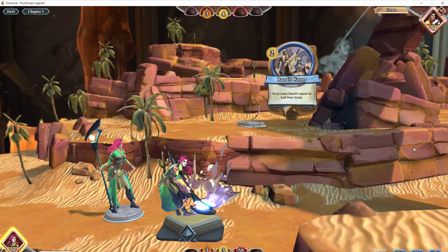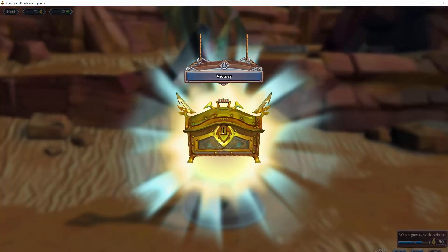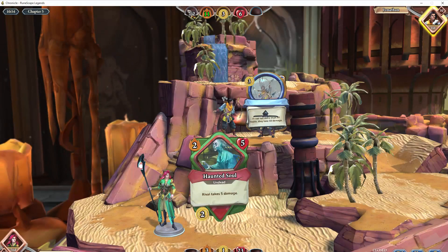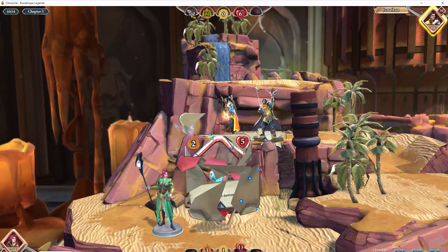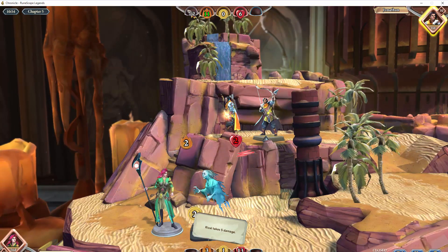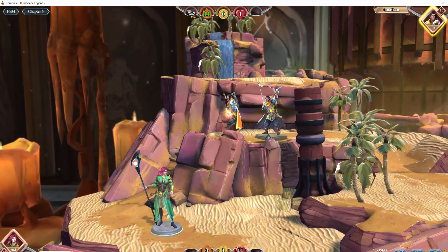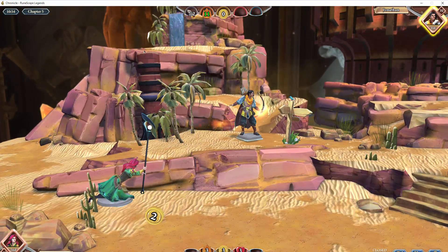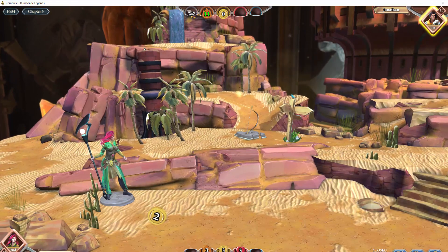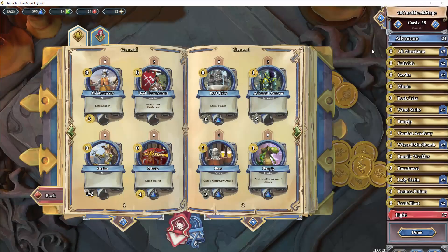I'll go into heroes more specifically in another video where I'll actually review each hero, so make sure to watch that if you want to decide what sort of play style you want to pursue. Back to deck crafting — if you are going to craft your own cards eventually, it's not as easy as you may think. You're going to take a lot of risks unless you speak to other people or have a look at the forums on the RS Chronicle website. You're going to have to risk using some of your materials, crafting a card, seeing if it works, playing a few games, and then if it doesn't work, crafting another card. It's really trial and error at this point.